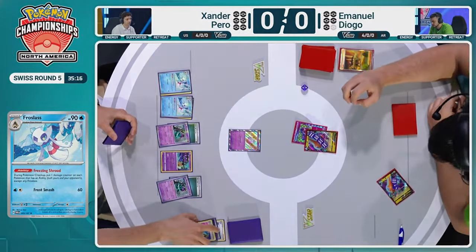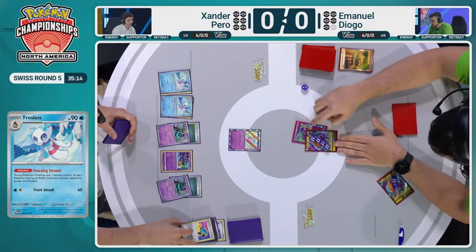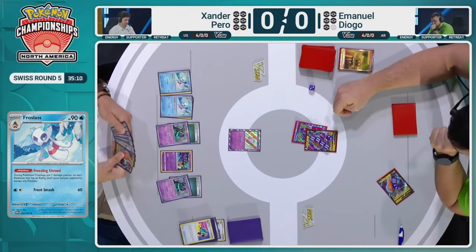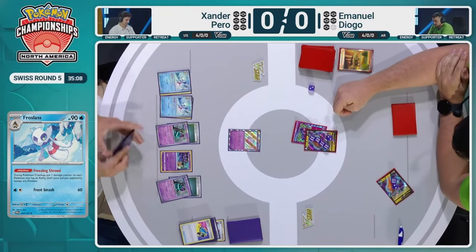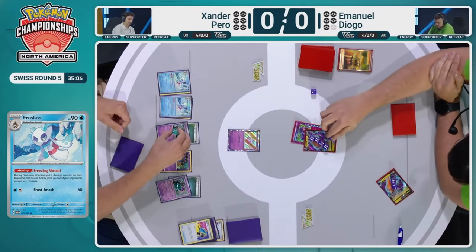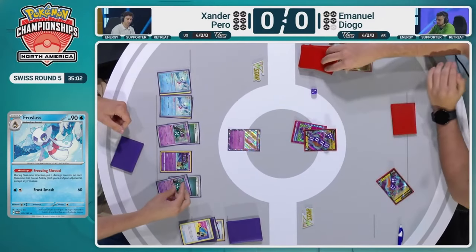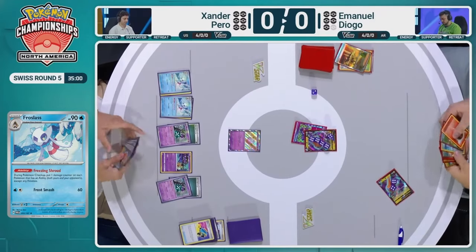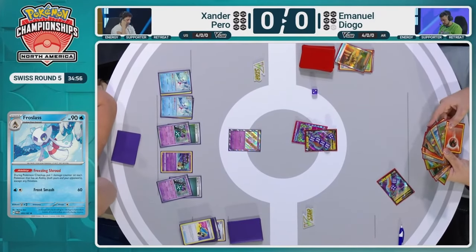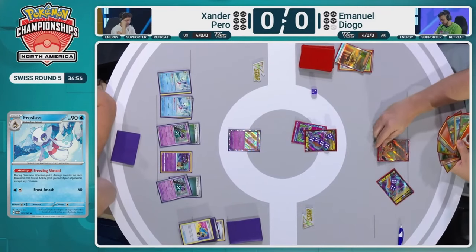With the addition of Monkey Dory from Twilight Masquerade, we're getting to see these super cool plays here. Froslass being incredible as well — another card from Twilight Masquerade that stacks up all of these damage counters. The ability stacks, so we're taking two every time between these players on Pokemon Checkup. It looks like they're calculating the damage here in between these turns. 260 damage on the active, two more from Froslass — so 10 HP left on that Rotom.